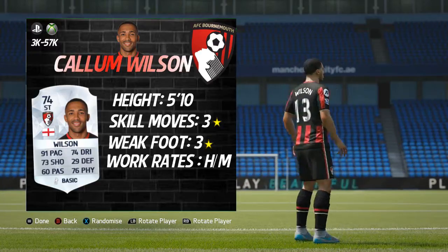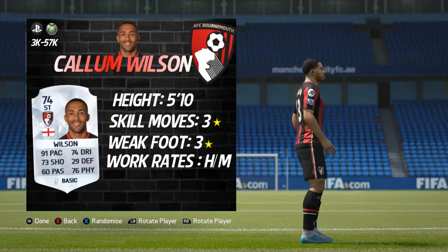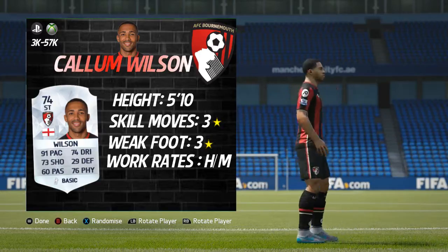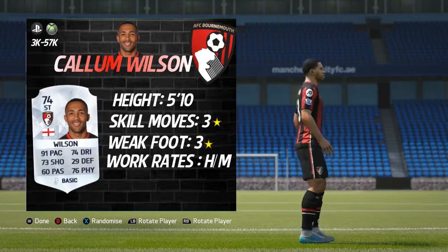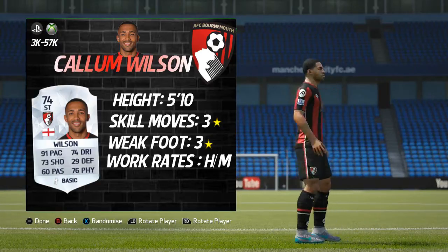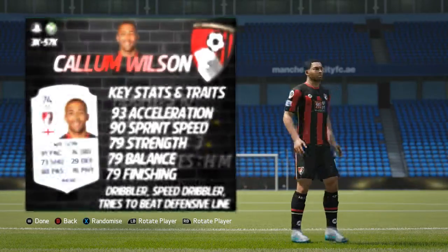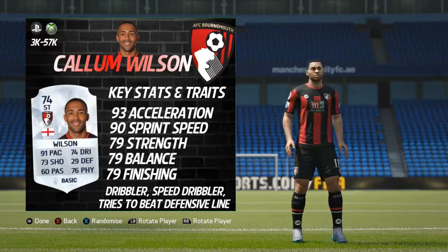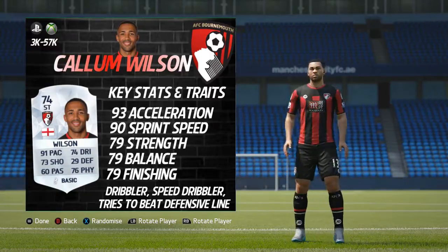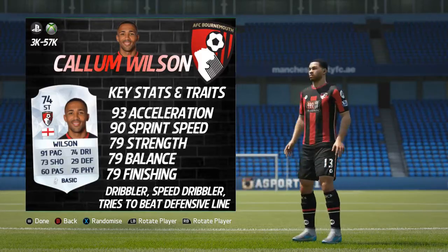His price band is between 3k and 57k on both PlayStation and Xbox — a pretty wide price band. On Xbox he's going for around the midpoint, mid-20s. He stands at 5'10", has 3-star weak foot, 3-star skill moves, and high/medium work rates — pretty standard striker stuff. His base card stats include 91 pace, which is exceptional, 74 dribbling, 73 shooting, 76 physical, 60 passing, and 29 defending.